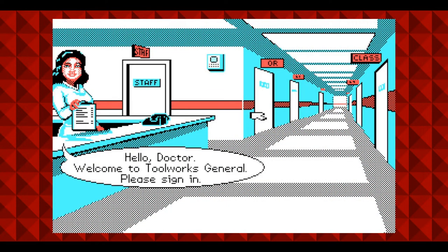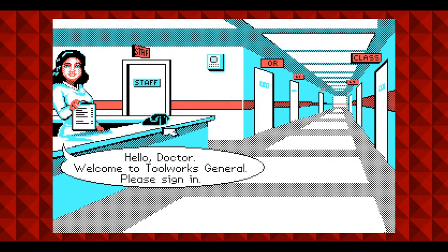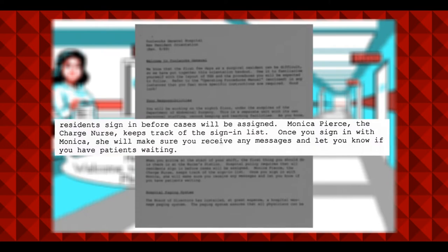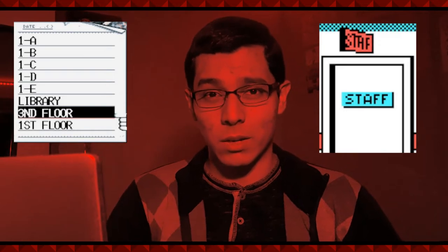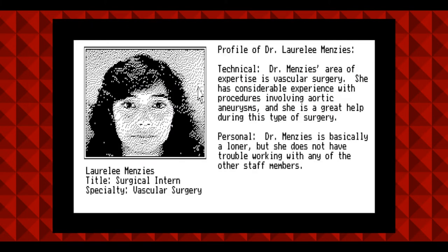You are now inside Toolworks General Hospital and, according to the memo, you are on the 8th floor working in the Abdominal Surgery Division. You're only an abdominal surgeon — not a brain surgeon. You'd have to wait for Life and Death 2: The Brain to take the role of a brain surgeon. Upon arriving in the corridor, Nurse Monica Pears tells you to sign in and report to medical school for orientation. After medical school, you can start treating patients or visit the staff room — the S-T-A-F room. Inside the staff room, the nurse hands you a folder showing your assigned team members, their technical expertise, and personal backgrounds. You can only assign two of them, but whoever you choose doesn't really make a difference because they don't do anything besides warn you about the patient's heartbeat.